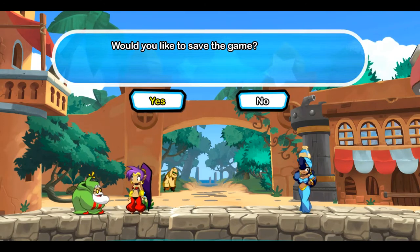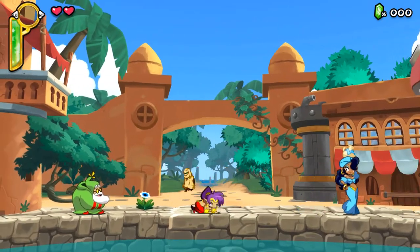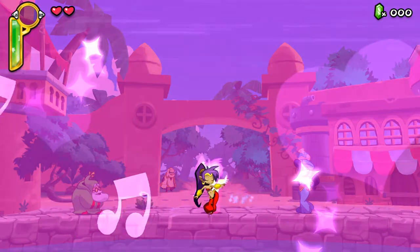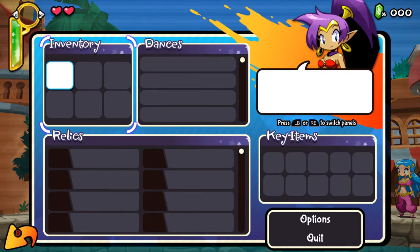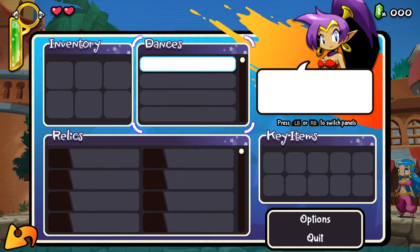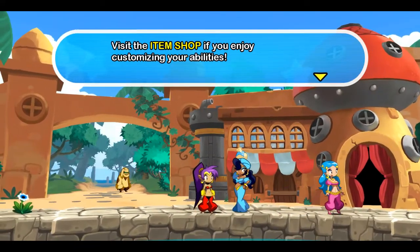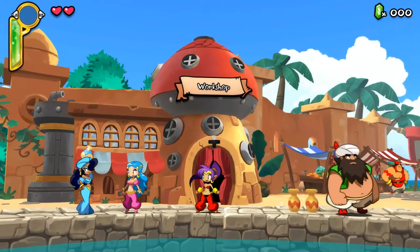He's probably at his workshop knee-deep in gizmos and goo girls - whatever that means. Hello! I can whip my hair! And talk to people with the same button. Successfully saved. I can still jump, I can whip while ducking, everything working as it should. The start button brings up the inventory: dances, relics, key items. Looks like there's a scroll indicator so this list might be longer eventually.